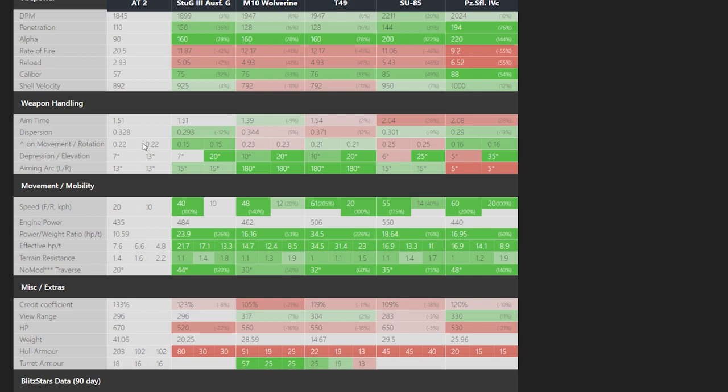Average on movement and rotation, which is good, but not too big of a deal. 7 degrees of gun depression is pretty nice. One thing you have to watch out for is pretty horrible elevation — 13 degrees of gun elevation is actually pretty much terrible. You don't want to get downhill from tanks too much, because if something is above you, you may not be able to elevate that gun to get them. It's always better to be on the high ground anyway, but something to be aware of — a little quirky.